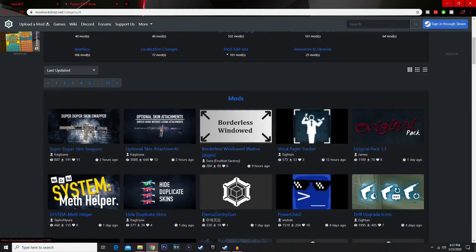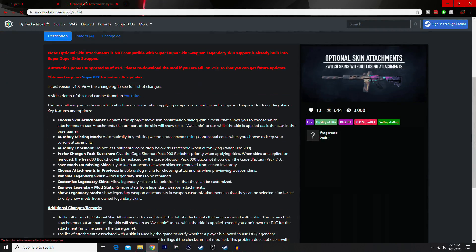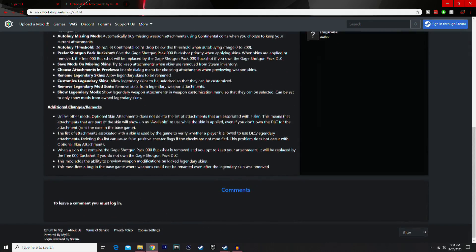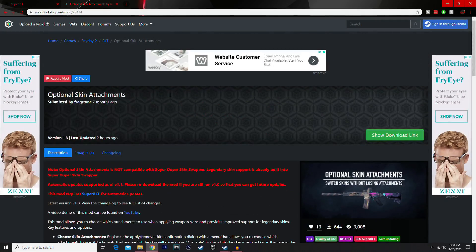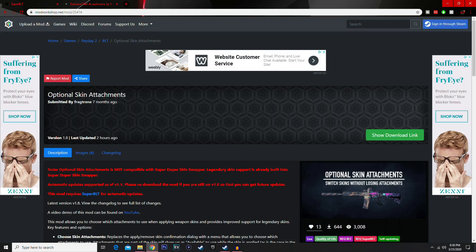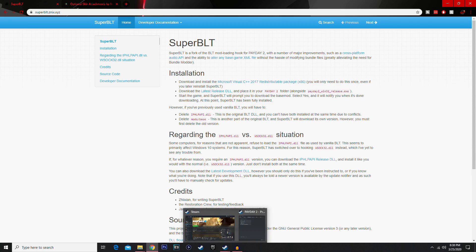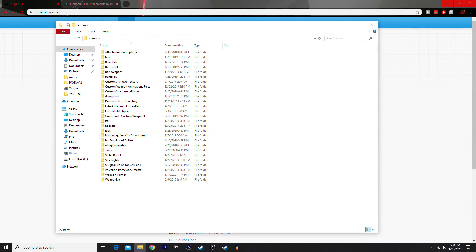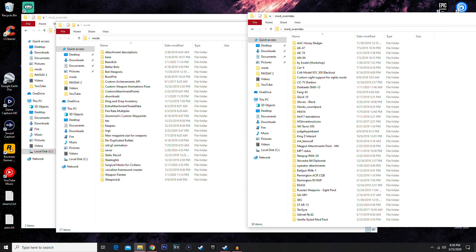If your game is crashing after installing a bunch of mods at the same time, I don't recommend doing that. Install your mods one by one, start the game, make sure everything works, and then install more. If you install a bunch at once and the game crashes, it's annoying because you have to go back one by one to figure out which mod is causing the crash.